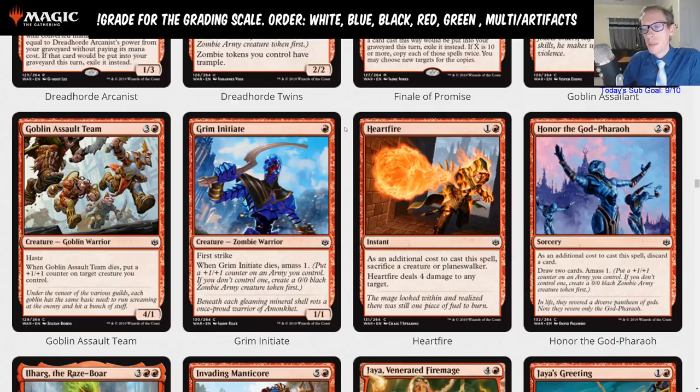The difference from Hunted Witness: whenever one Grim Initiate dies you make a one-one, but if you have another one die too you'd rather have two separate one-ones than a two-two for aristocrats purposes. It is better with first strike originally. You'd be playing this in the Judith Priest of Forgotten Gods deck. Heartfire is one and a red: deal four damage to any target as an additional cost, sacrifice a creature or planeswalker. That's a limited card.